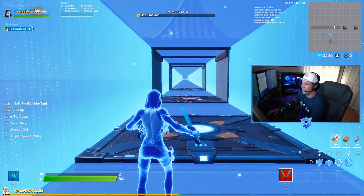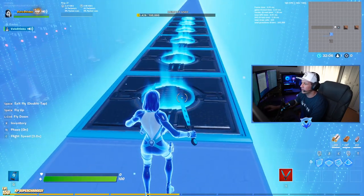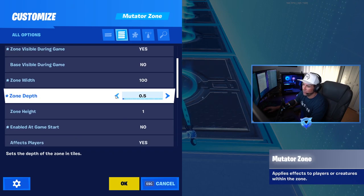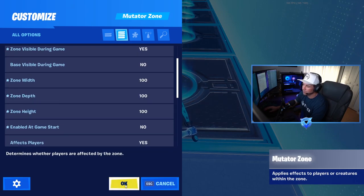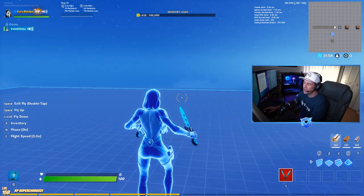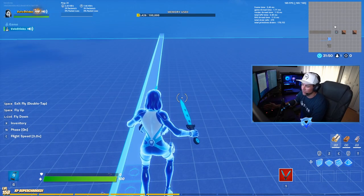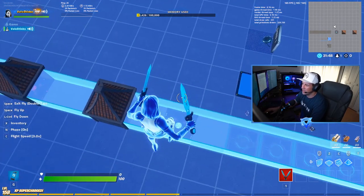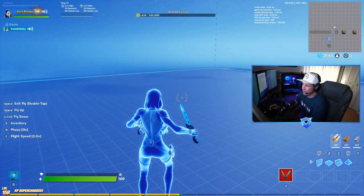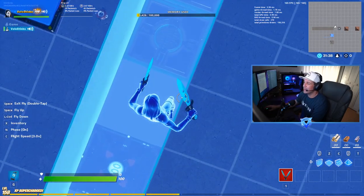You can make these mutator zones as big and wide as you want. In this case I just made it a single file line for demonstration purposes, but you can adjust the height, depth, and width all to 100. You can see how big this mutator zone is — basically the entire map. You really just need it to cover the area that people are spawning in for zone wars.